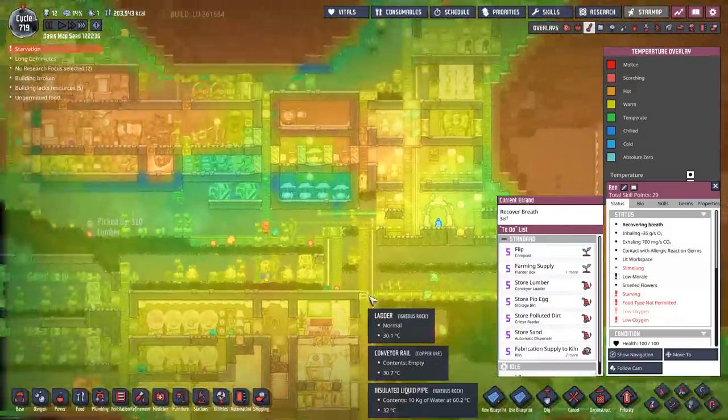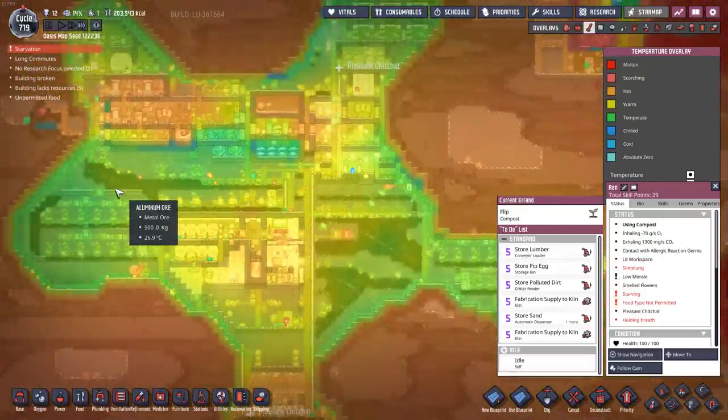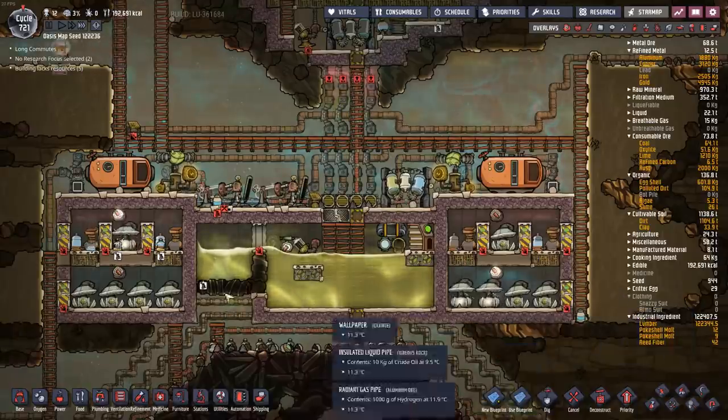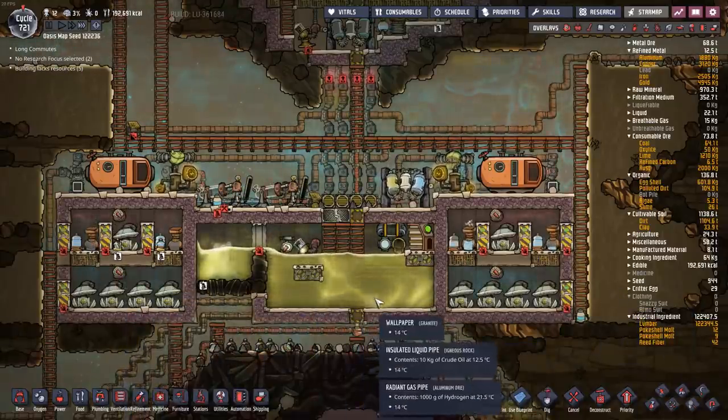The middle of the base temperatures are looking pretty good — a nice comfortable 25 degrees Celsius. The electrolyzer system is up and running, and we can see oxygen being produced on a massive scale.